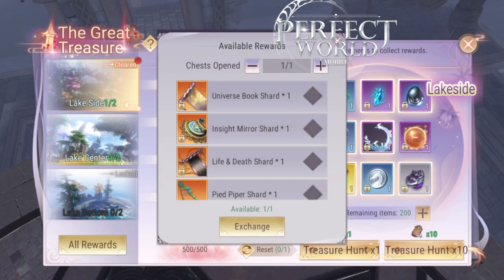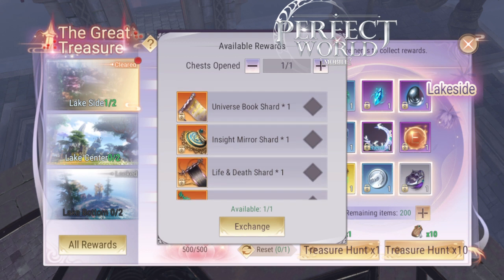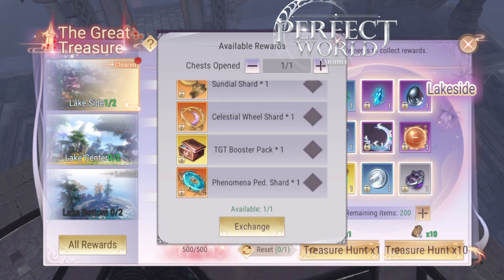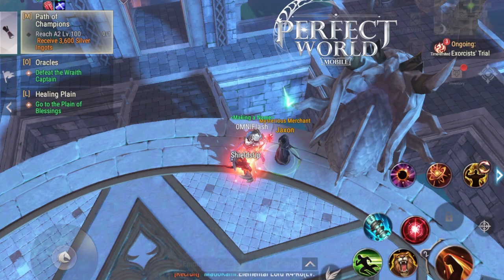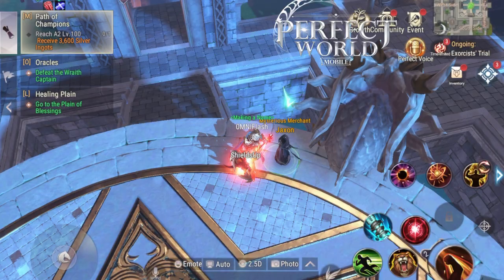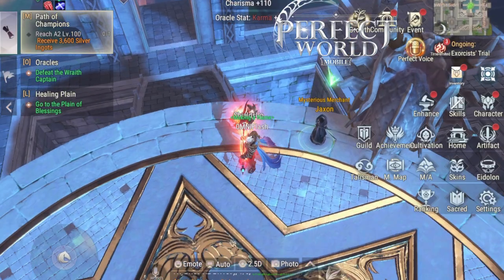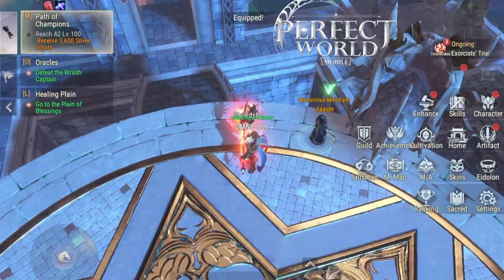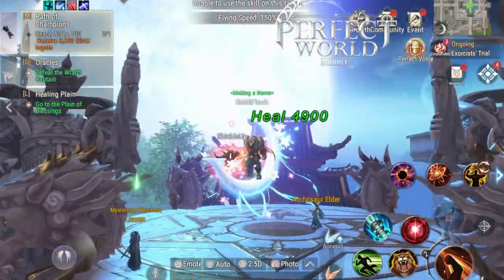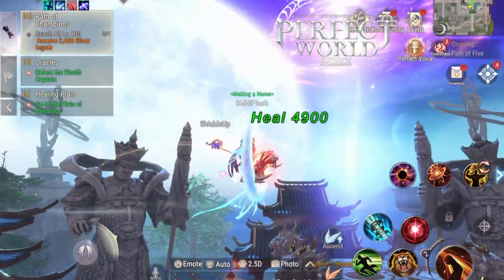Once you have 12,500 ingots, you can get the Phenomena Shard. Do not start the Great Treasure event — this is very important — unless you have exactly 12,500 ingots. There are three stages for the Great Treasure event: the first stage gives you one shard, the second gives you three shards, and the third gives you six shards. You have to go through the first two to reach the third. So definitely don't start this event unless you have 12,500 ingots.